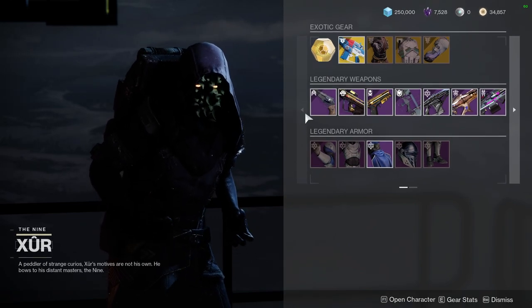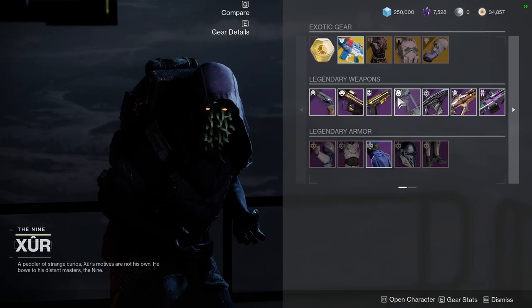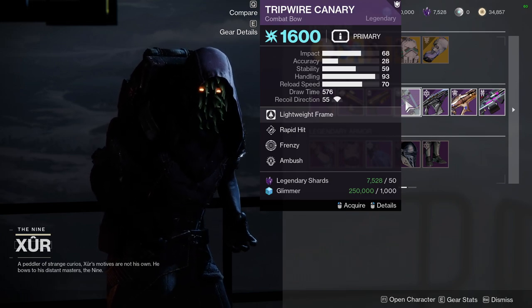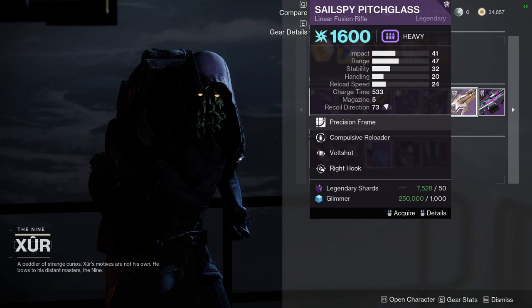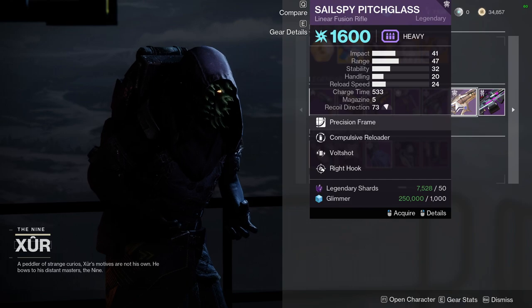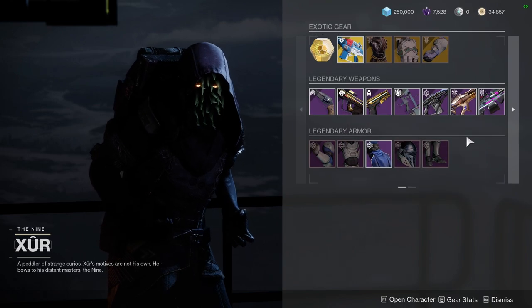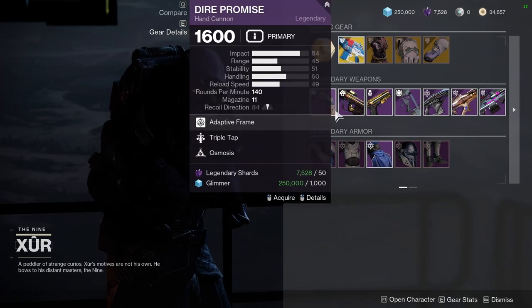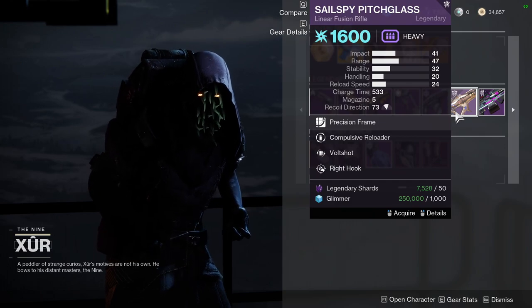For the weapons, it's going to be Dire Promise with Triple Tap and Osmosis, Tears of Contrition with Compulsive Reloader and Focus Fury, Brass Attacks with Threat Detector and Dragonfly, Tripwire Canary with Rapid Hit and Frenzy, Iota Draconis with Surplus and Harmony, Sales by Pitch Glass with Compulsive Reloader and Vault Shot, and then Shattered Cypher. The red border weapons are going to be Tears of Contrition, Tripwire Canary, and Sales by Pitch Glass.